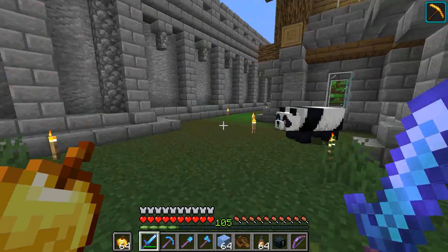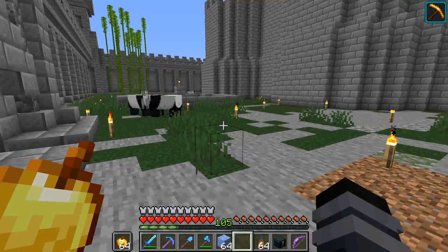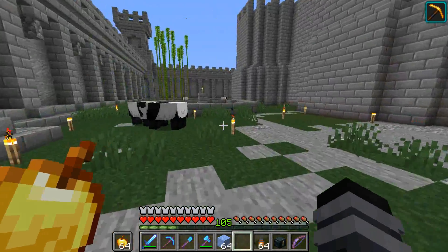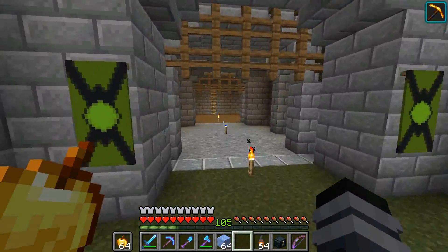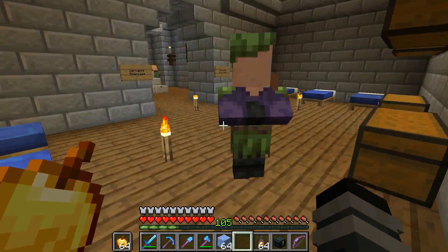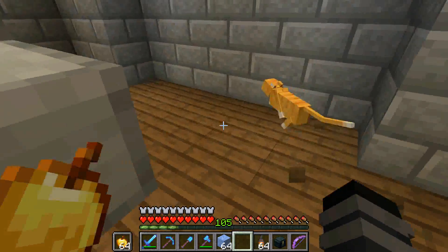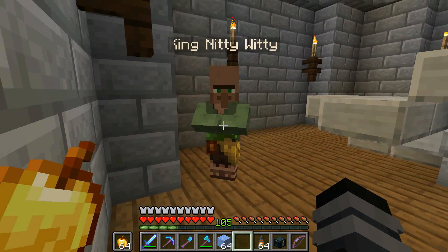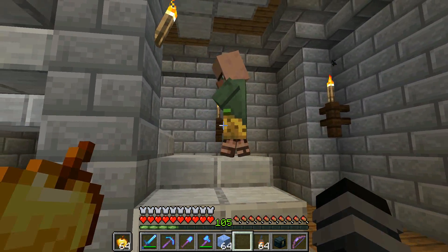Speaking of pandas, this castle courtyard, which is kind of off-limits now, is filled with pandas because I was messing around with them for the longest time. There are actually a few villagers who escaped me here — the servants' quarters is where they like to stay. And here he is — this is the guy I wanted to see. King Nitty Witty, the guy who kind of just made himself at home in this big castle and started his own village.